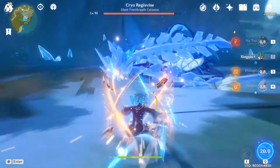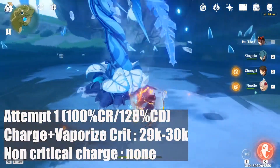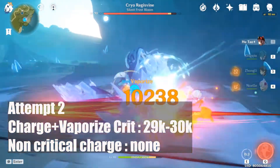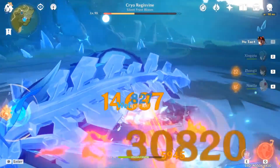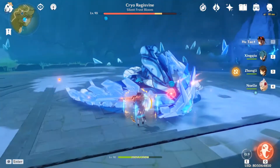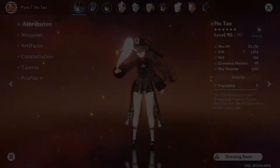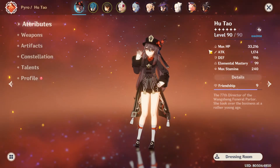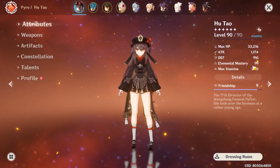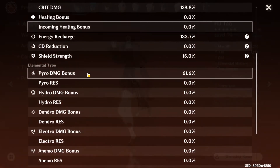First, this is my 100% crit rate build. Here are her main stats: Max HP 33,216, Flat ATK, and Flat Defense as you can see. Elemental Mastery 99. As for the details: crit rate 100.5%, crit damage 128.8%, Energy Recharge, and Pyro Damage bonus as you can see.